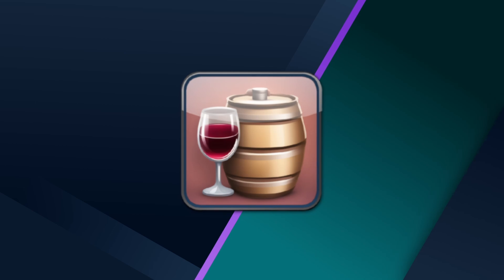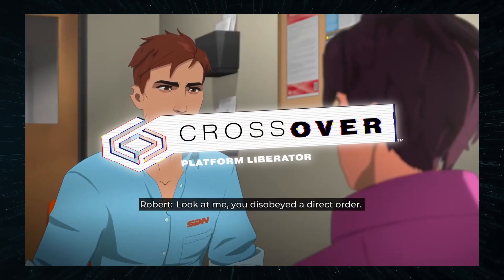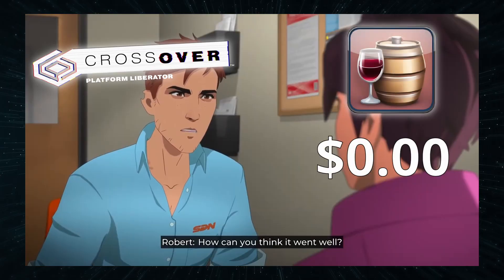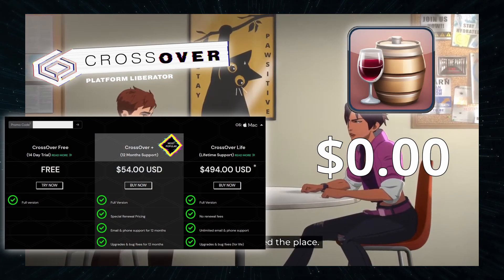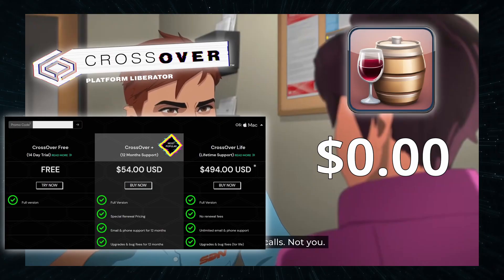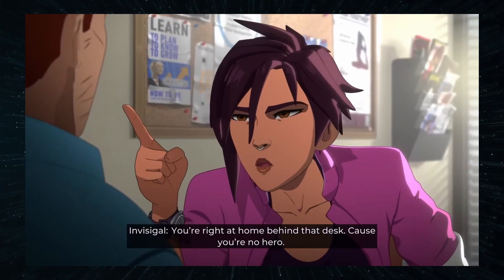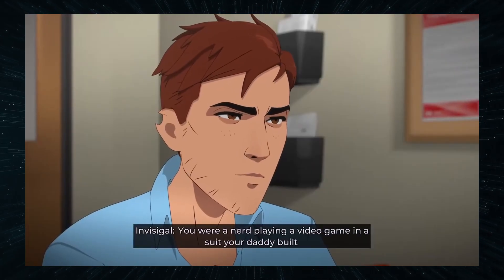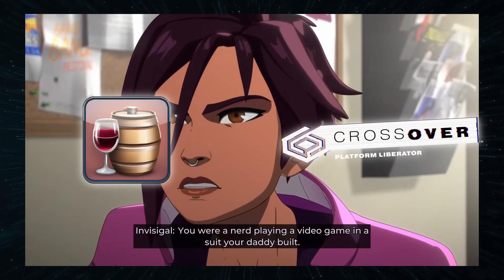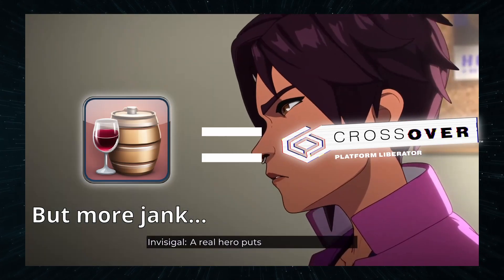Cegworks is currently the most popular replacement for Whiskey since the latter got discontinued by its developer. Think of it as a DIY version of Crossover. It's free, but it's not as reliable or user-friendly. I personally prefer Crossover, but if you are on a tight budget, you can give Cegworks a go. For this game in particular, Cegworks gets the job done and lets you play it on a Mac, but you should still be prepared for occasional bugs while working with the tool. Performance-wise, it's also similar to Crossover, but with more jank and potential for things breaking down.